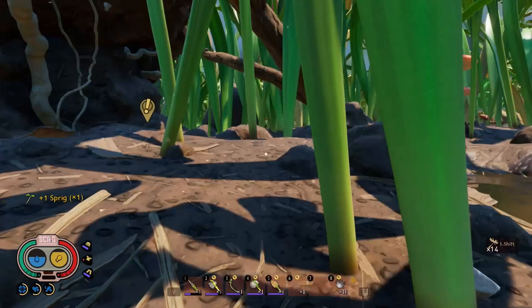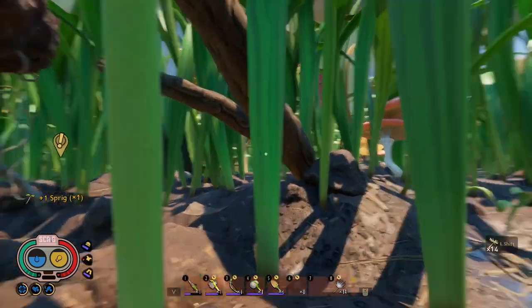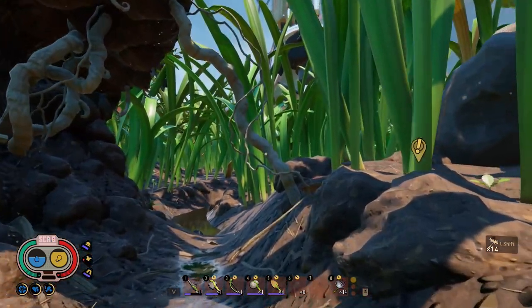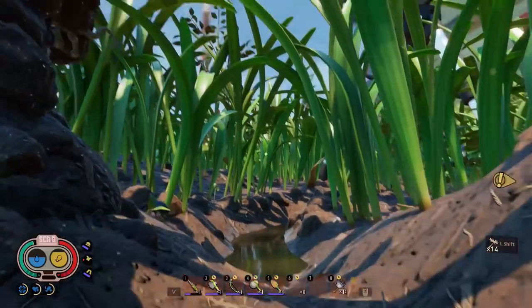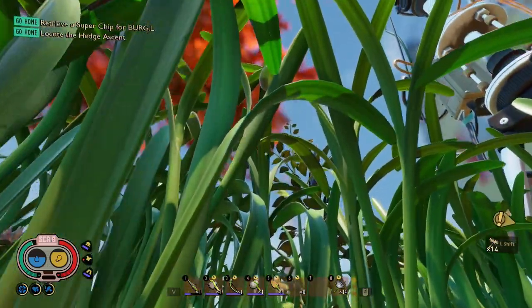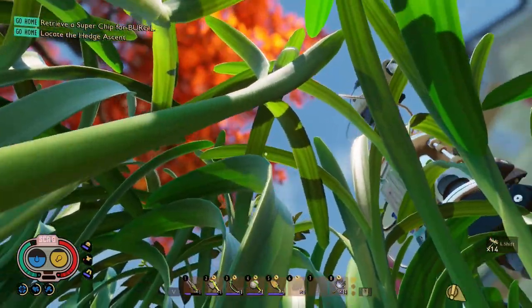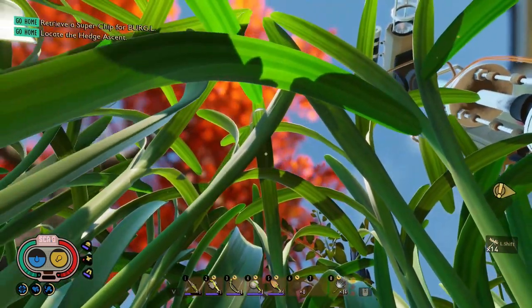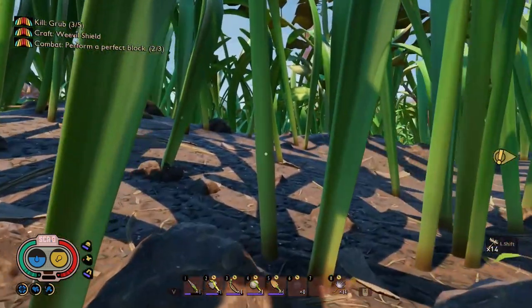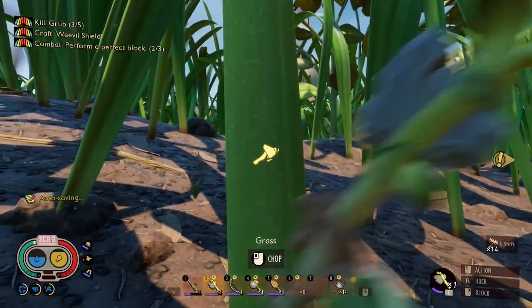That did it. Now though, with the canteen, when I find those things I'm going to hit them because I can carry some in my canteen. There's another one. I'll hit them — it's the right angle. Now I could just chop it down, couldn't I?